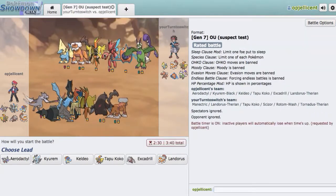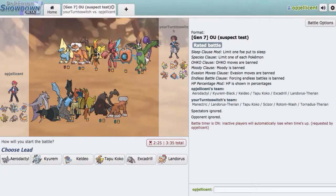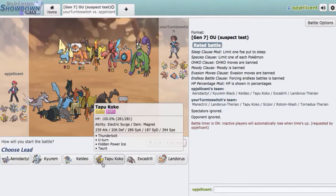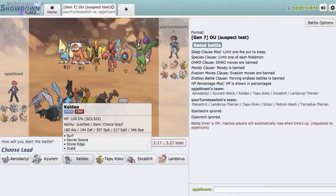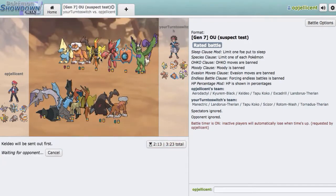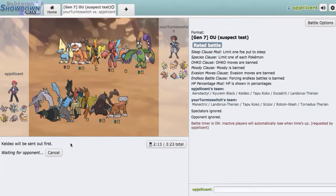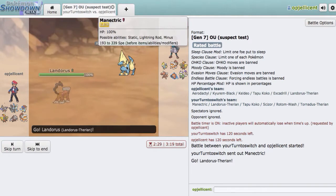Pretty standard Volt-turn team it looks like. Actually, I think every mon has a Volt Switch or U-turn — Volt Switch, U-turn, U-turn, Volt Switch, U-turn — yeah. So this guy's probably going to be clicking that move a lot. We can lead off here with our Keldeo. Once again, I can try to lead Keldeo, bait in the Tornadus, and go Kyurem-Black right away — and I think that's what I'm going to try to do. Because he doesn't really have a Kyurem-Black switch-in. Alternatively, I don't think it's worth risking Kyurem-Black like that. I think Scarf Landorus is just a much better lead and we can just U-turn out on anything.